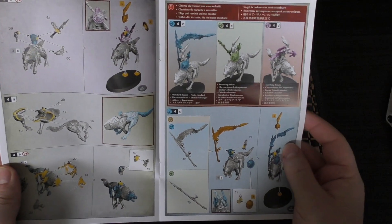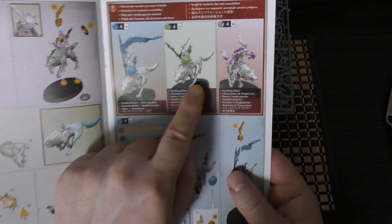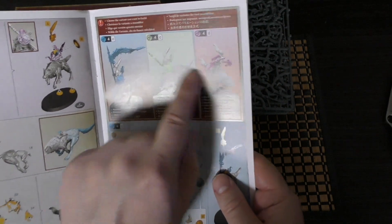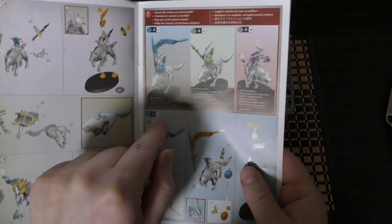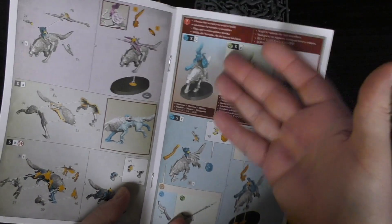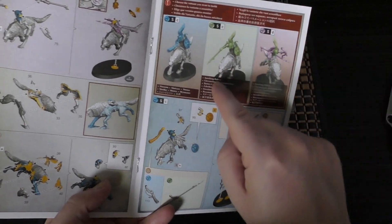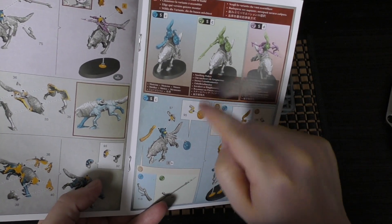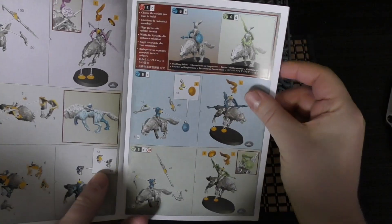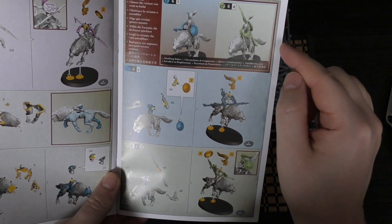These are mainly because it's a new release and I've never had anything to do with Snarlfang Riders before for Gloomspite. For the next three, you build one and can pick from: one kind of firing a bow, one with the lance, and one as a banner bearer — I'm going to pick that one. Then there's the musician with the horn — that's another blue — although I really like the look of the green one with the spear stabbing, and the bow one looks all right.